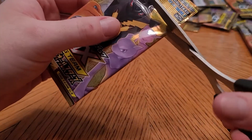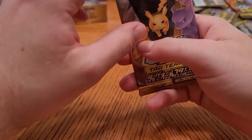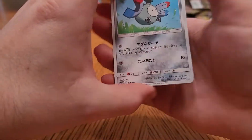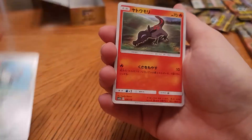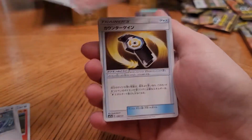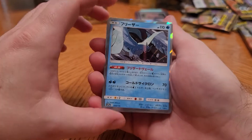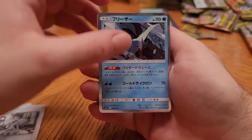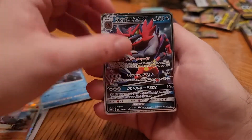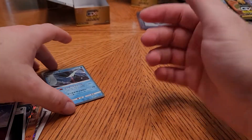Five packs left — I think we've pulled pretty much everything. Pulled the secret rare, pulled the prism card. Now we're just hoping for some sick hollows, some sick GX's that I might not have gotten yet. Trainer, trainer, Articuno — never going to be upset at pulling that one. Incineroar GX and that's that.